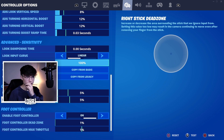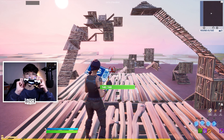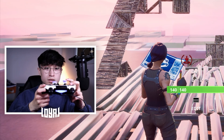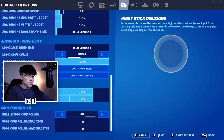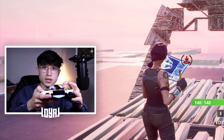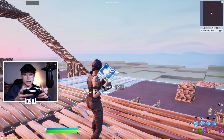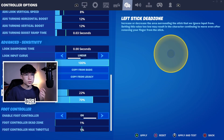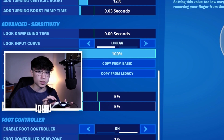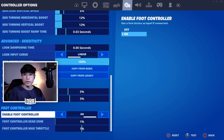For Dead Zone, I have it on 5%. You want dead zone at the lowest possible, because dead zone is basically a zone where when you move your joystick it doesn't activate. If I set my dead zone to 70%, the joystick won't register until I've moved it 70% of its full length. So you want it at the minimum so there's no delay when using your joystick. The only reason to raise dead zone is if you have stick drift — if your controller moves without you touching the joystick, experiment and add numbers until it stops. If you don't have stick drift, 5% is the way to go.